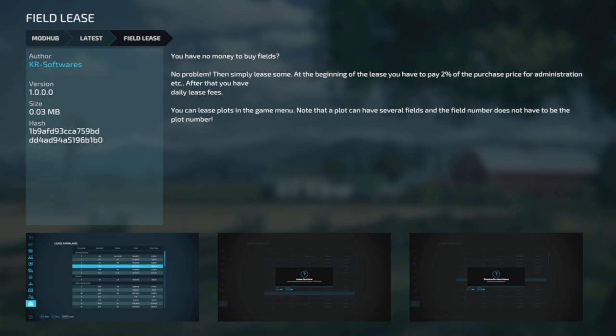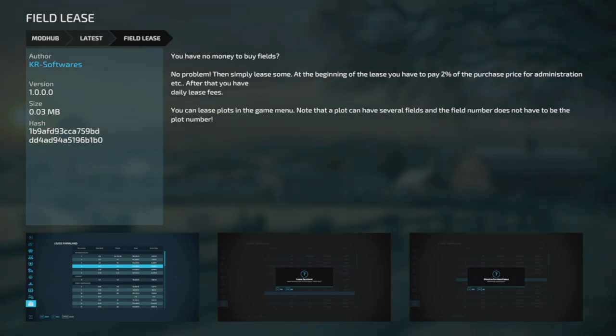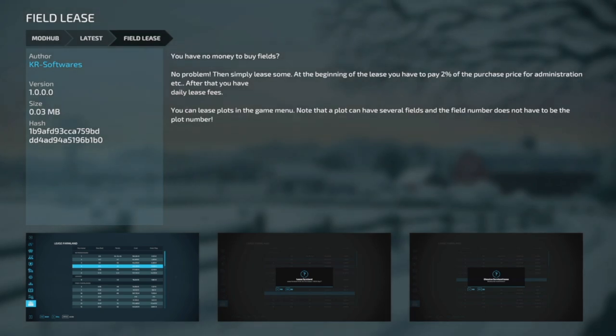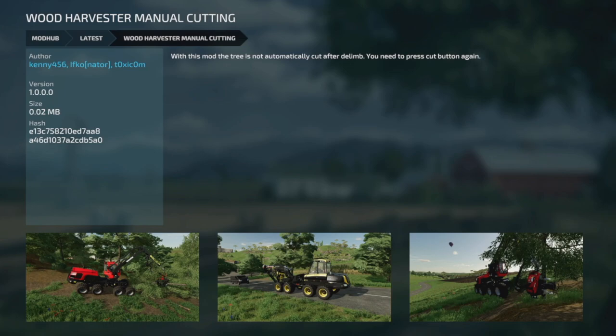For PC and Mac players today, the first new mod is Field Leasing. If you don't have the money to buy fields, simply lease some. At the beginning of the lease period you pay two percent of the purchase price for administration. After that there are daily fees. You can lease plots in the in-game menu — note that a plot can have several fields and the field number doesn't have to match the plot number, so be careful about which one you're selecting.